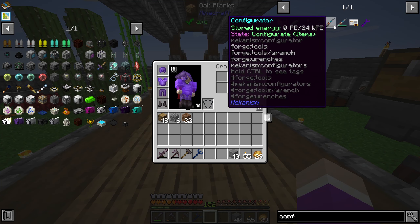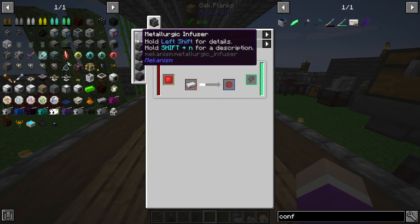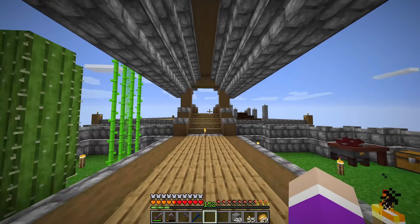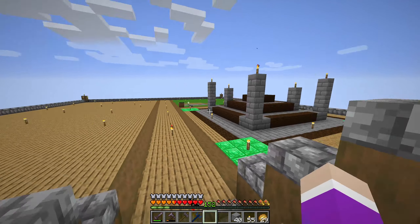The configurator is blocked by Blood Magic because we need infused alloy, which requires the metallurgic infuser, which requires a steel casing — a block of steel and a blood altar. I have prepared this area over here; I said I was going to make an area for Astral Sorcery and Blood Magic.